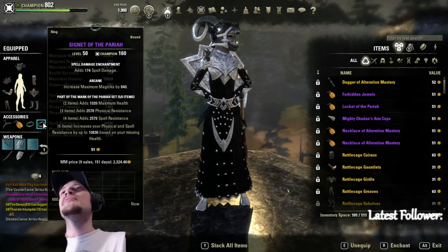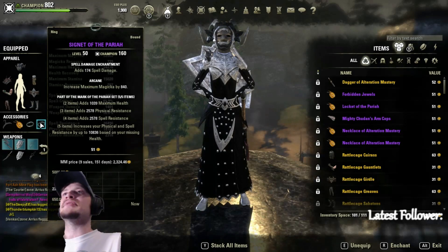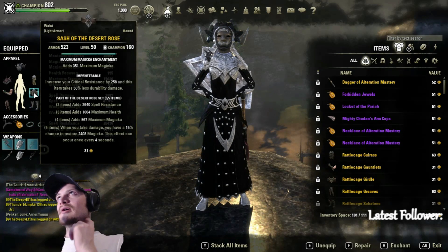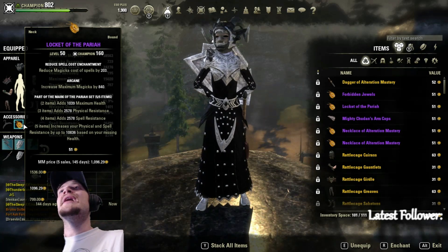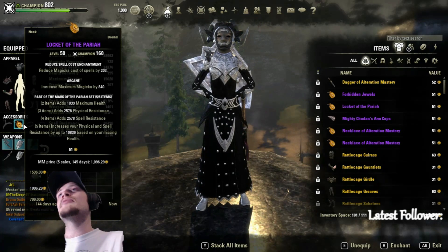For the jewelry glyphs I'm running two spell damage. If you want to swap one for a reduced block cost glyph I understand, but I don't think it's necessary — we can get so much block cost reduction from three pieces of Sturdy and our CP tree, almost 40% block cost reduction. Our third jewelry glyph is a cost reduction. I wasn't having any sustain issues; if you want to run two cost reduction with one damage glyph, that works too.